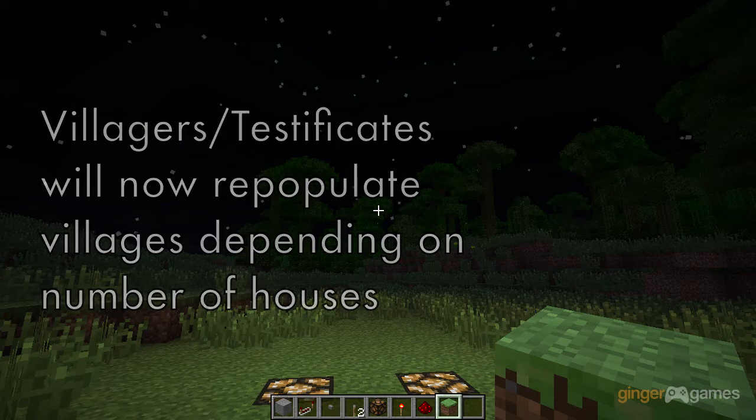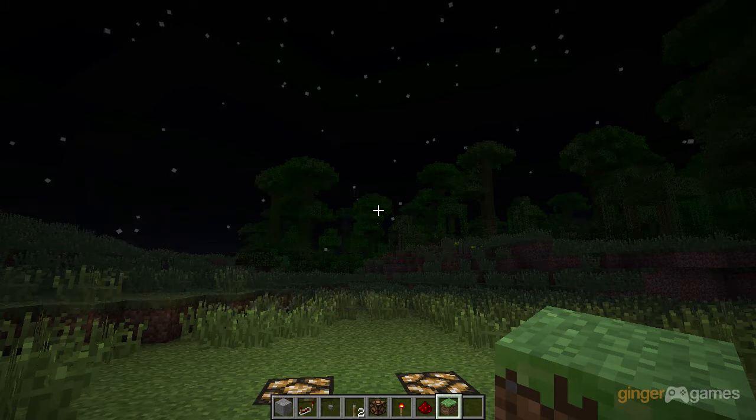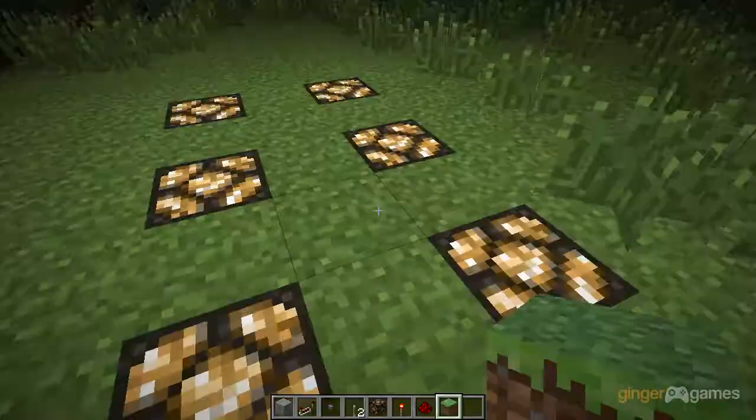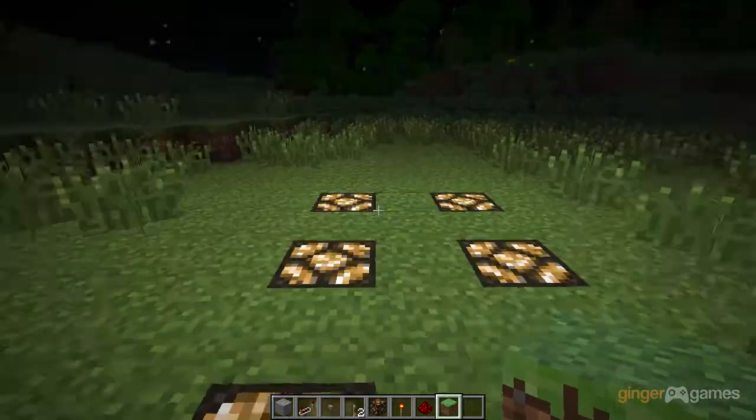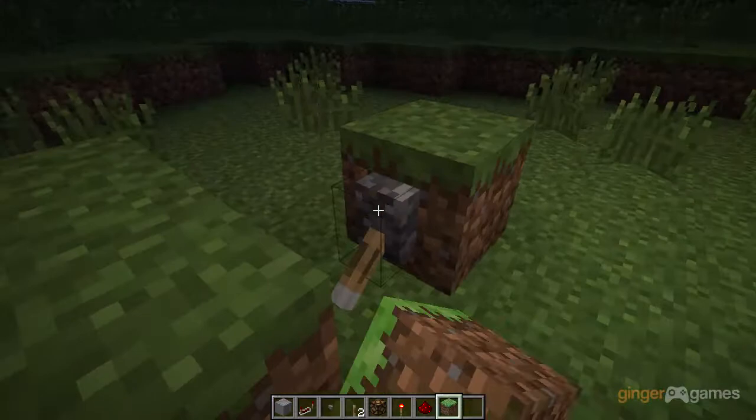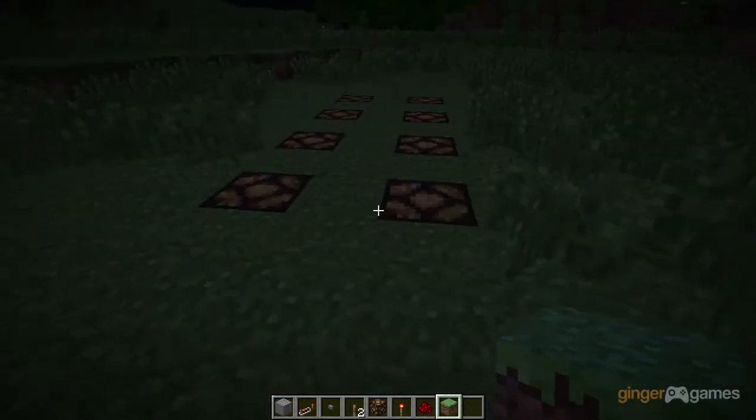And the biggest one, if you've already noticed, is redstone-controlled light sources. Oh my god! You may think this just looks like a weird glowstone. Well, if I flip the switch, they go off!